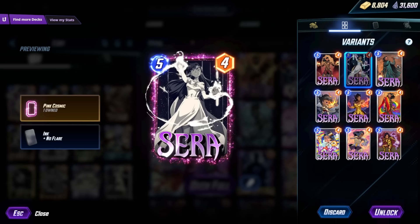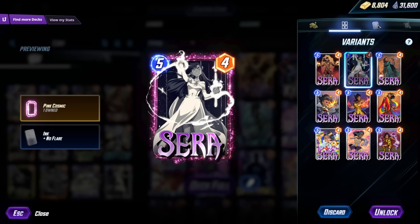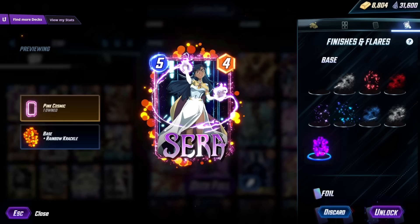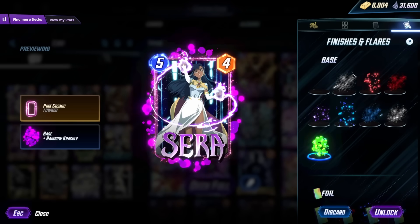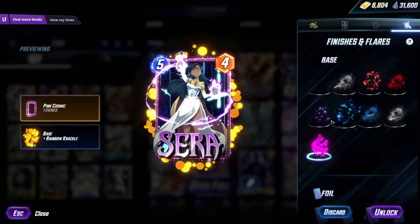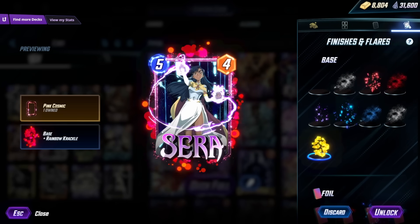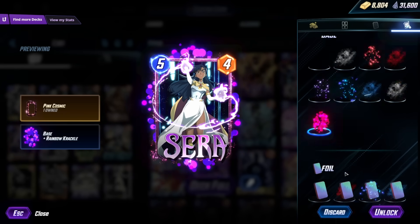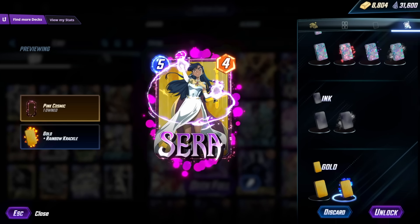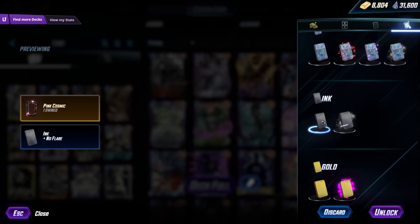There's a little bit of a UI update to the variant section, just minor stuff, but the bigger things are in your finishes and flares. For the very first time you can put a finish on a base art of the card — no rainbow, no gold, no ink — you can apply your crackles, your stardust, really any effect you have access to can be applied to the card independently. If you do want to put a crackle on a gold you do still have to unlock that.